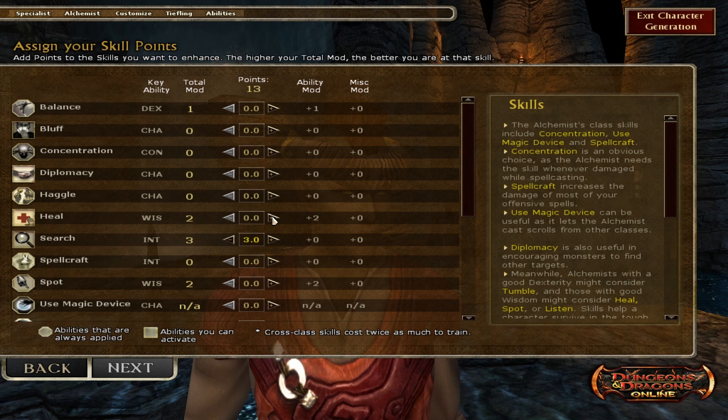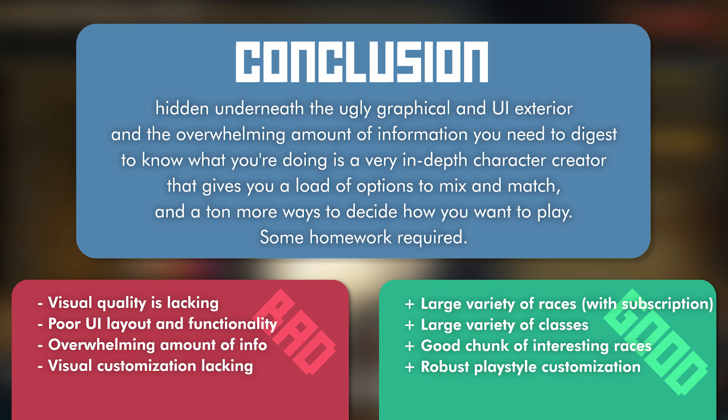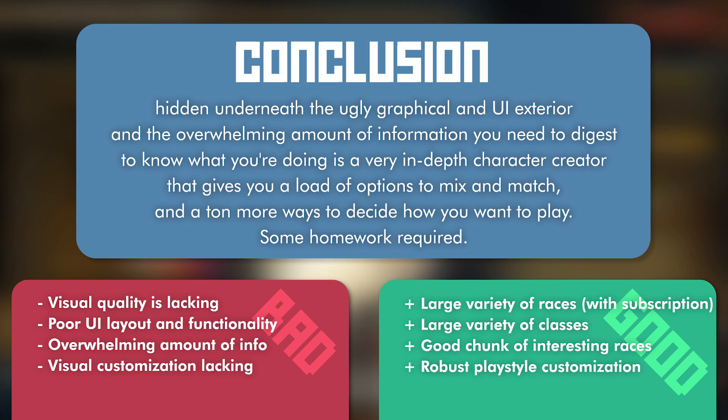Hidden underneath the ugly graphical and UI exterior and the overwhelming amount of information you need to digest is a very in-depth character creator that gives you a load of options to mix and match and a ton of ways to decide how you want to play. The hard part is getting past the ugliness and necessary homework. This has been Character Creator Critique — thank you for watching, and I'll see you next time.